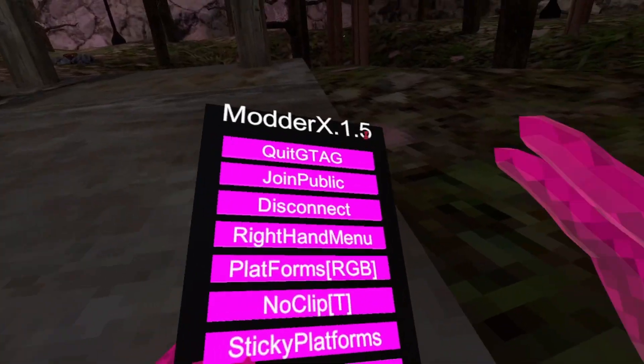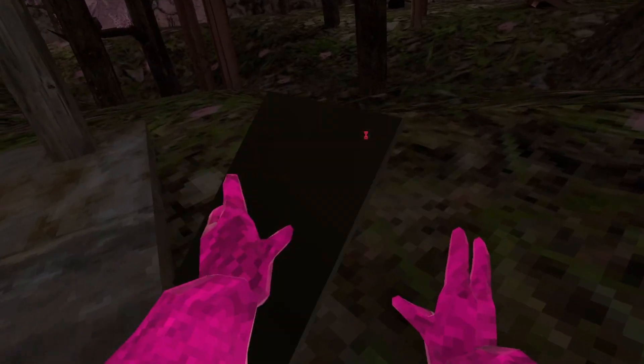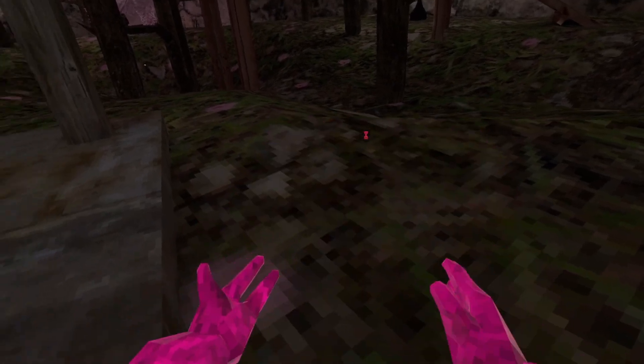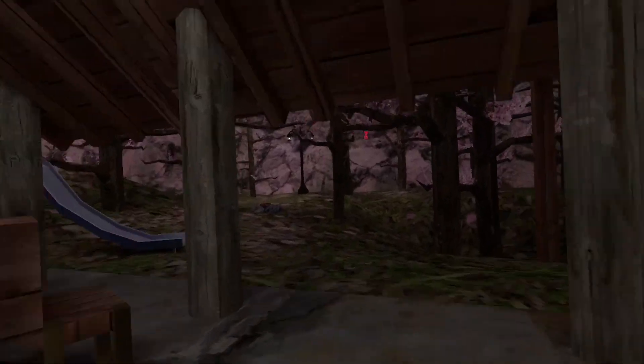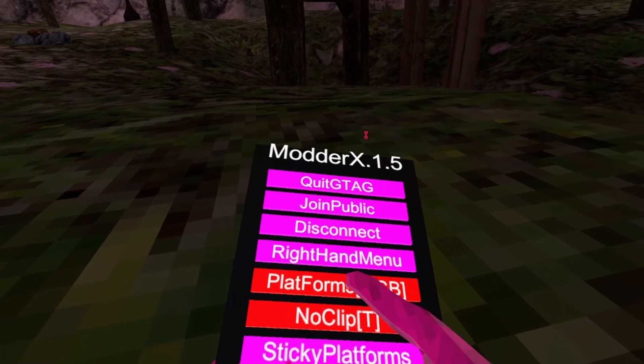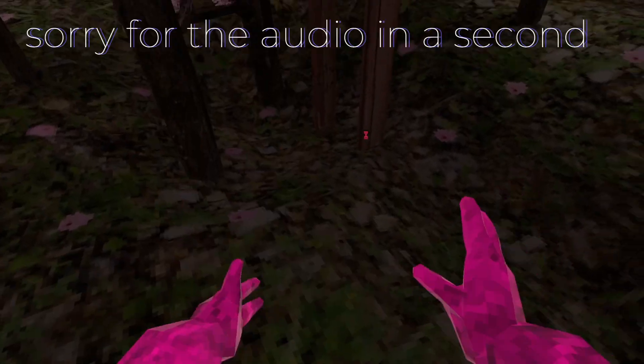Right-hand menu just switches the menu to the right. Platforms RGB — they're just RGB platforms. No clip — right trigger lets you go through things. Sticky platforms are just platforms but they're sticky.